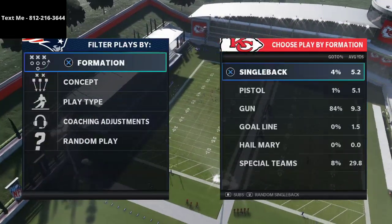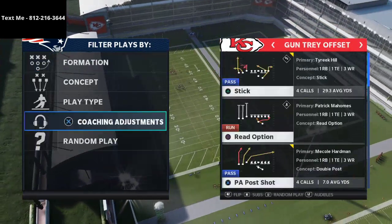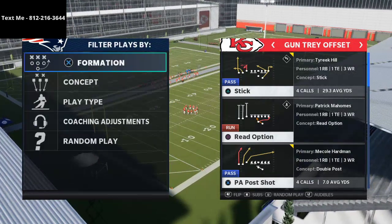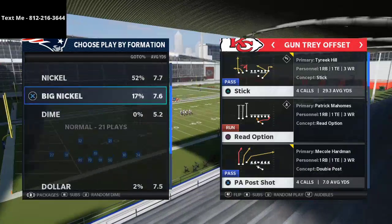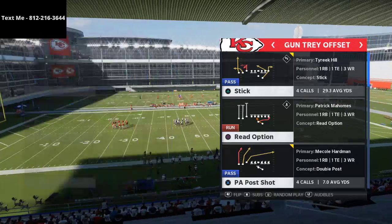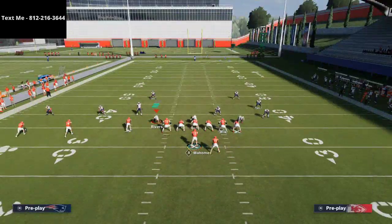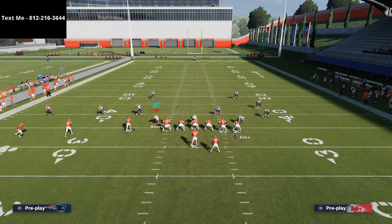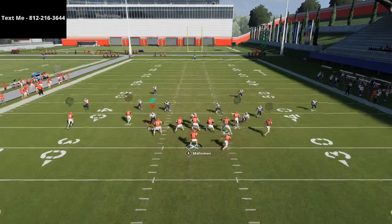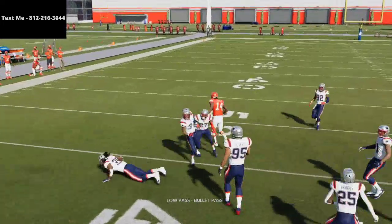I want to show you one other thing with this route combination before we close out. If you go to coaching adjustments and put your hook curls at 10 yards — what we were just seeing was default hook curls — and run Cover 3, that same concept now watch what happens on the hook curls. If I try to throw this route to Sammy Watkins, it's still open. To stop this they're literally going to have to play two yellow zones on that side of the field.